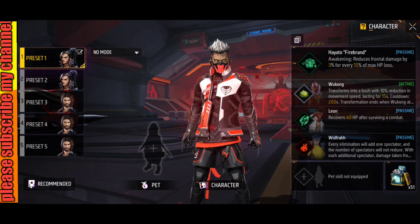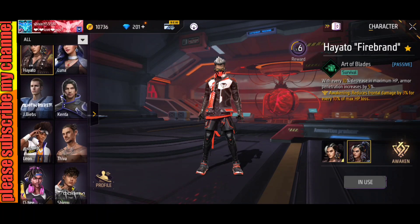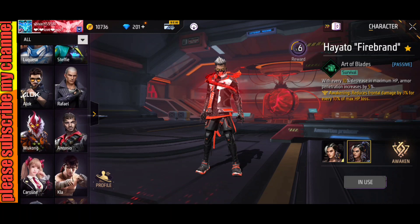First of all, let's start with the Hayato character. You can see the Hayato character — he is a good pick. And the second character is to take along with him.